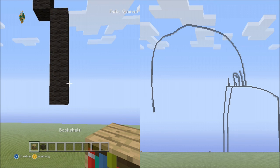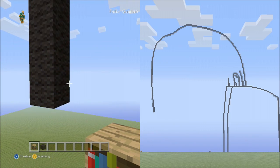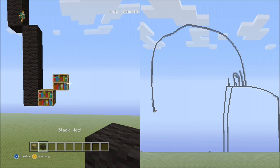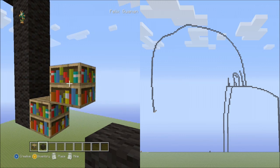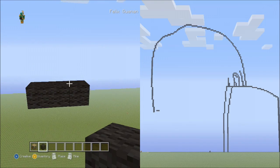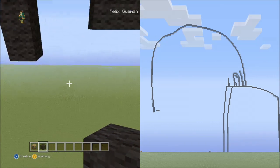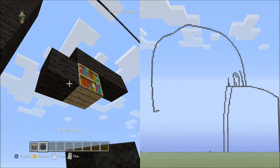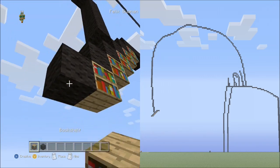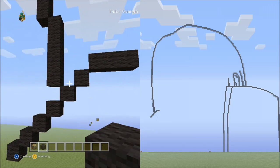Switch to the placement block and place 2 blocks going diagonal up to the right, starting next to this block. Switch to the black wall, and starting next to this block on the right side place 3 blocks going across. Delete the placement blocks. From this block place 6 blocks going diagonal down to the left. Delete those placement blocks — it should look exactly like this.